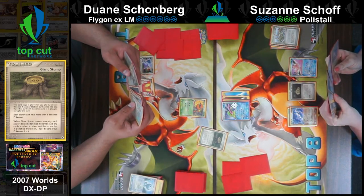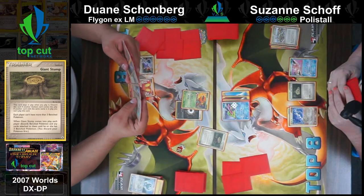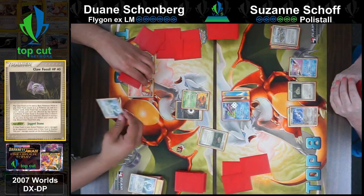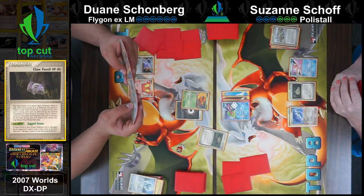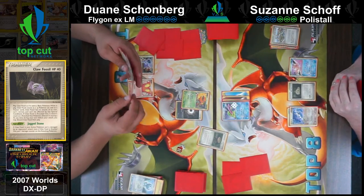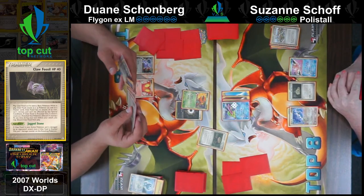Claw Fossil is the one that you take 10 when you hit it, right? I was under the impression all fossils are the same thing - no, all three do different things. Put one damage counter - so Claw Fossil does that. It makes sense to run four Claw Fossil. So Jimmy, Polystall probably had some relevance in 2006 or 2007.